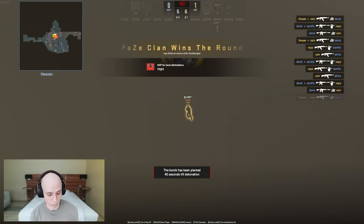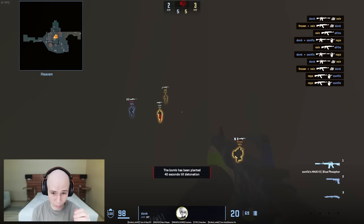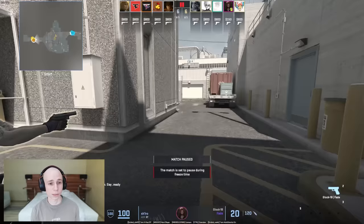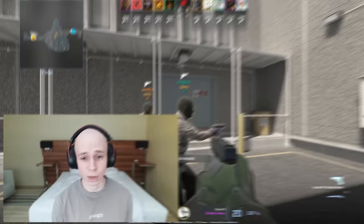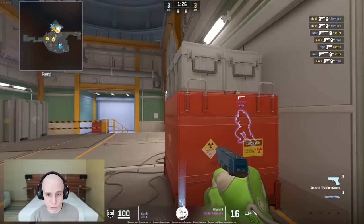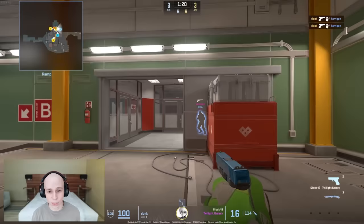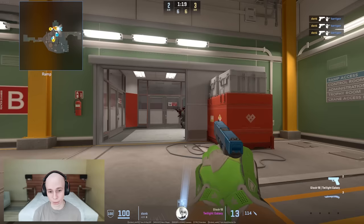His crosshair placement was perfect for ROPS there — having that crosshair placement while going through the smoke, he can obviously hear ROPS shooting, so his crosshair is already in the perfect spot. To have that crosshair placement inside a smoke — yes, he can hear it, but it's still not easy. That's the main thing that jumps out watching this entire CT half: his positioning and crosshair placement are insane. Just before he gets the kill on ROPS, he does a really wide strafe to the left, goes back right, does another wide strafe trying to edge out and kill him, then a short strafe and another super wide strafe. That's really hard movement for Kerrigan to deal with.